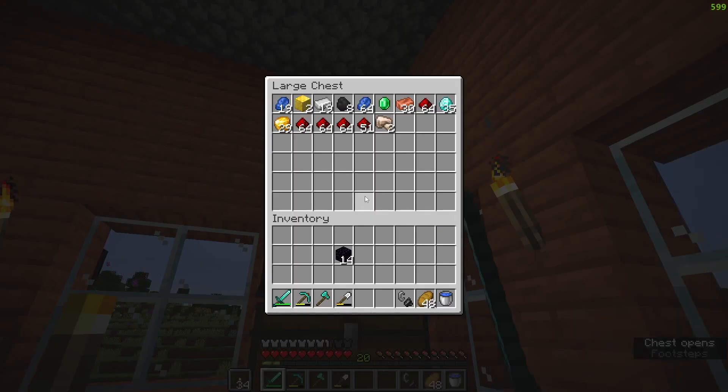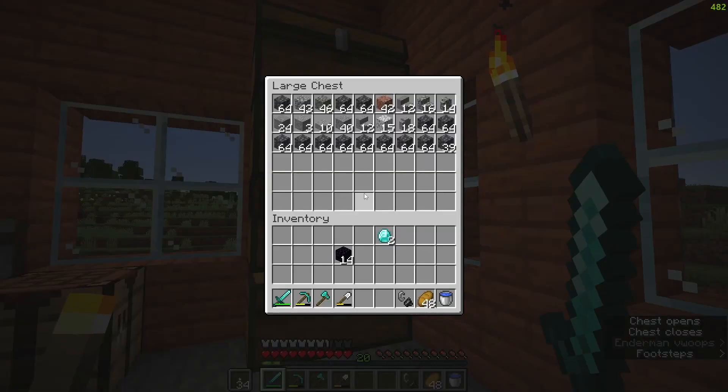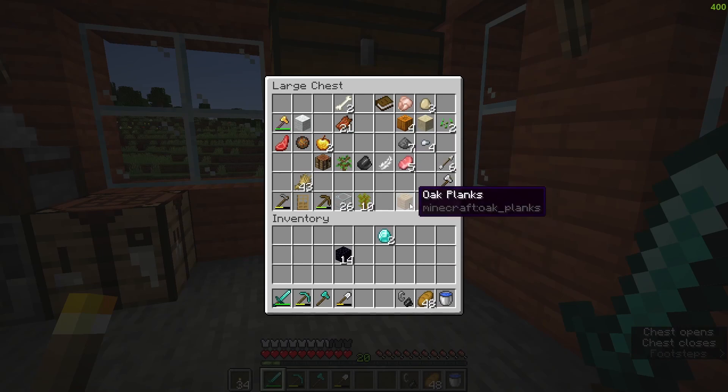I'm back from mining and I got really lucky. I got 27 total diamonds from a mining trip that was at most 15 minutes. I also got 14 obsidian so I can make an enchanting table and another portal. I'm actually going to make that enchanting table right now because I want to get started on that very quickly.